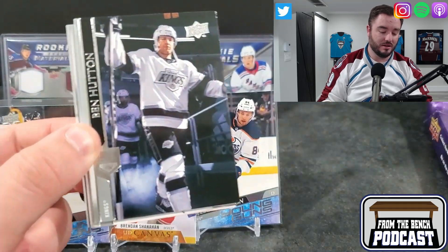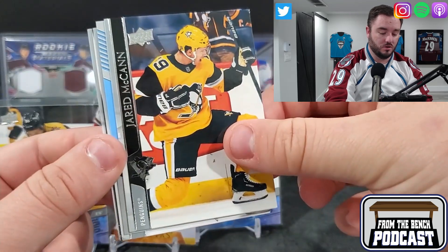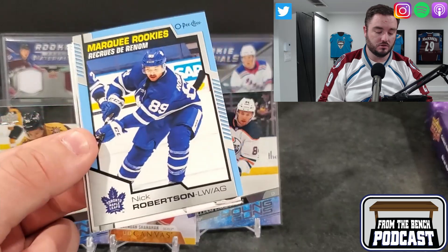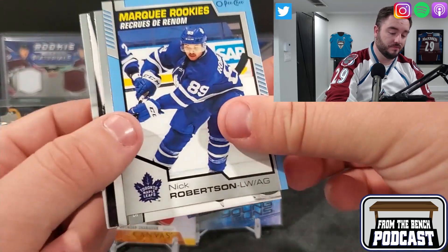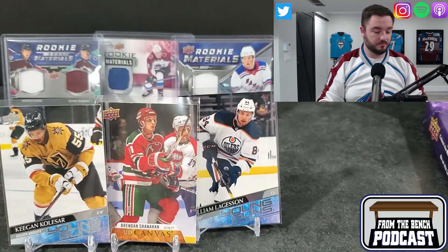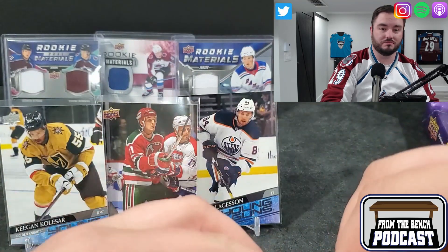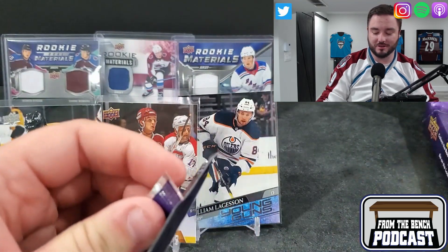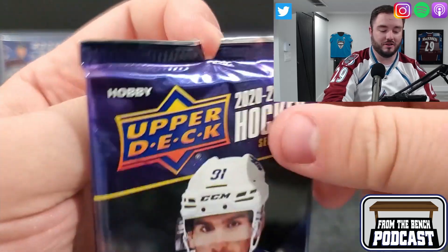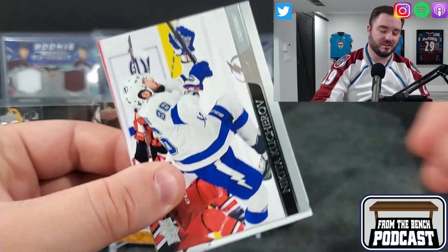Tyler Bozak, Ben Hutton. We got a rookie materials - or it could be an award winner. Nope. Marquee rookies of Nick Robertson - blue on blue action there. Put him off to the side. That doesn't beat out the Shani. Marquee rookies probably not going to beat out Shani for me. It'd have to be like a Lafreniere - and even then I've pulled a couple of those. So Shani still beats him.